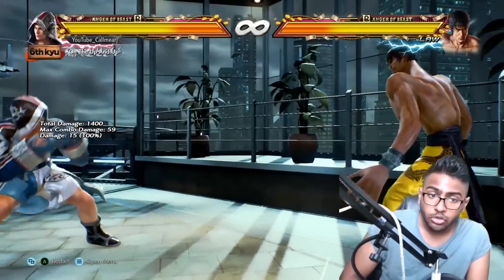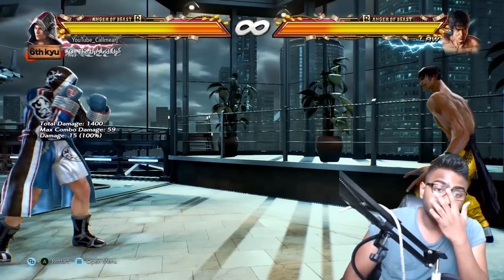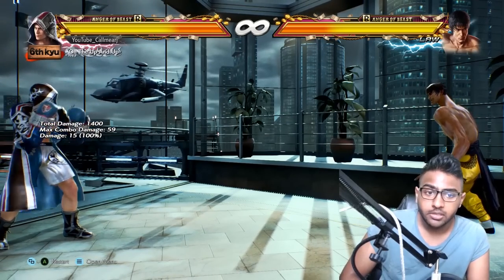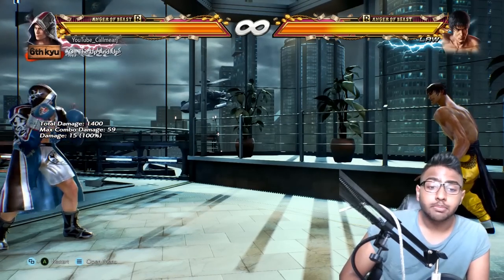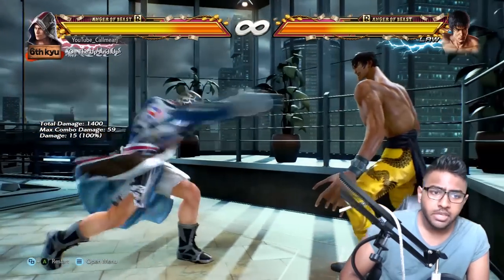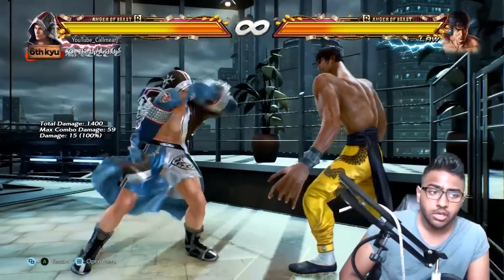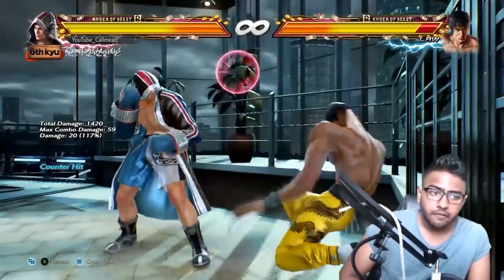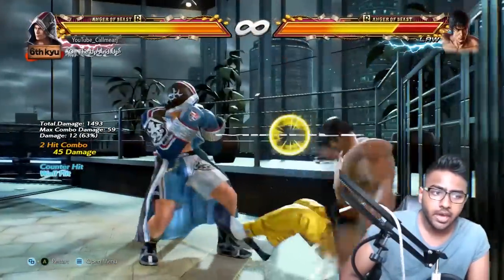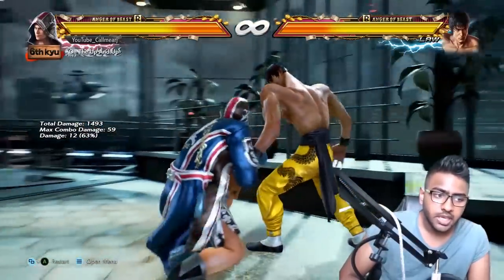Talking of stances and his key moves — his key moves involve his stances, and two main stances in particular: the Flicker stance, which is back 3+4, and his Peekaboo stance, which is forward 3+4. From these two stances, different moves are available. In Flicker stance, pressing back 1 gives you all of these options, back 2 gives you that, and in Peekaboo the same thing is possible.